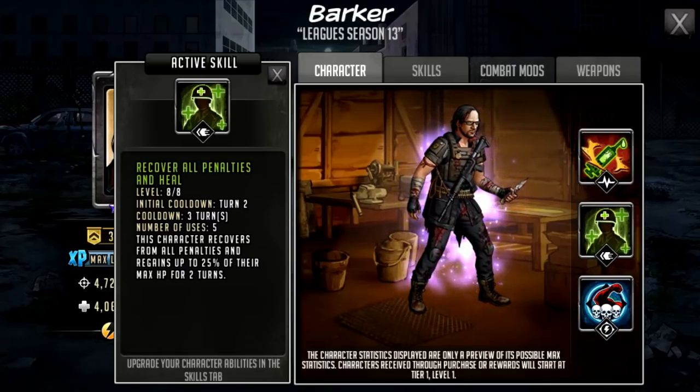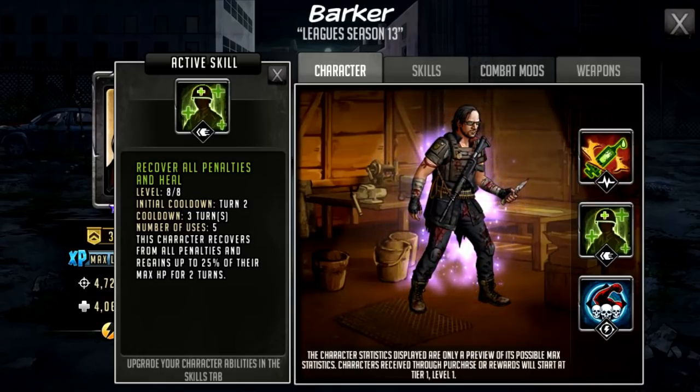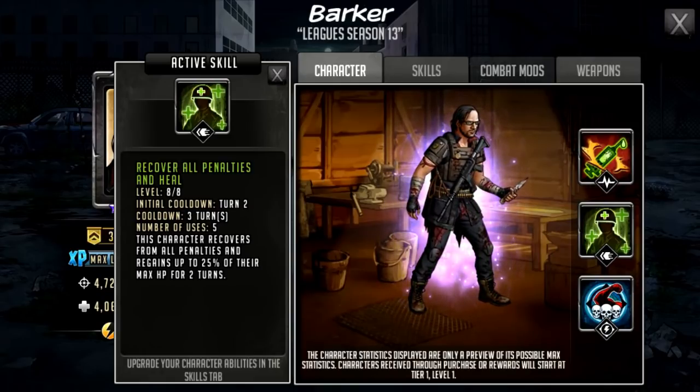Checking out his active — it is called Recover All Penalties and Heal. It has an initial cooldown of turn two, a cooldown of three, and five uses. This character recovers from all penalties and regains up to 25% of their max HP for two turns. Now on the blog it was originally announced that this was going to be an initial cooldown of one rather than two. I'm pretty sure the game version is correct and the blog is not right, but they could potentially change this to turn one. Either way, it's going to go off before his rush will, and he is not going to gain AP with this — which is a downside. He is otherwise quite a fast character at 66 AP, but if he is losing a turn, he then becomes reasonably slow in terms of getting that rush off.